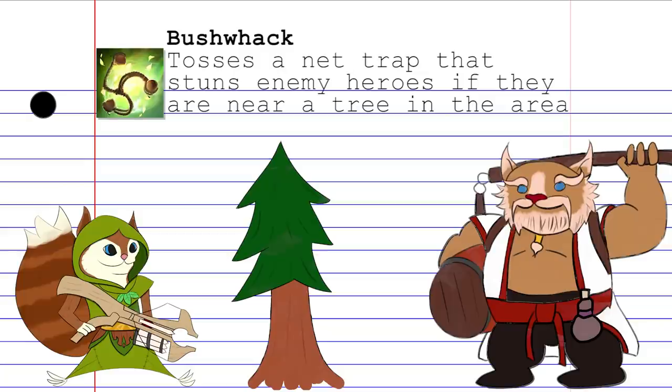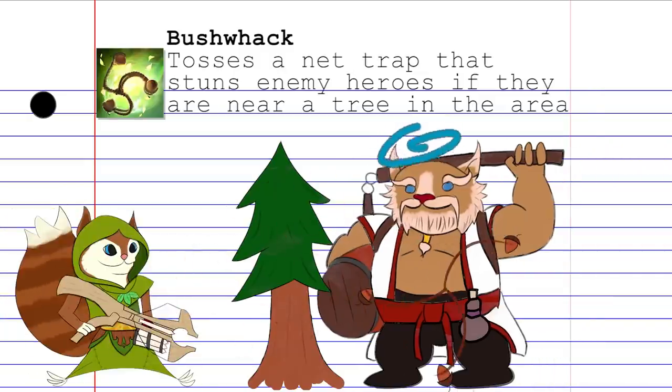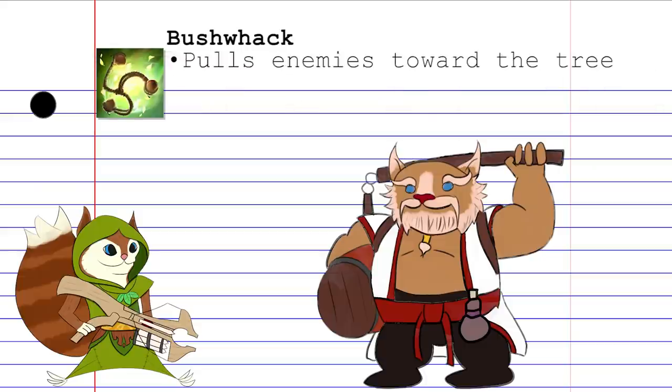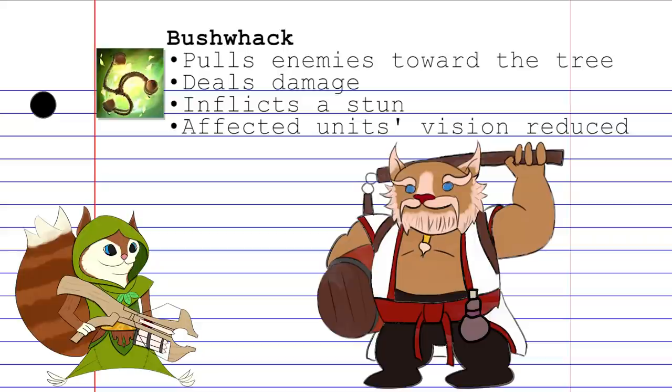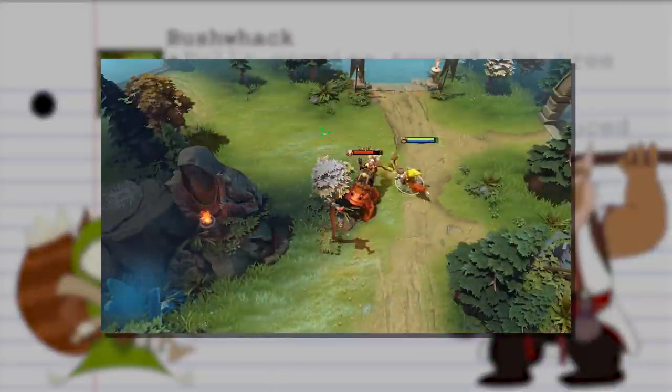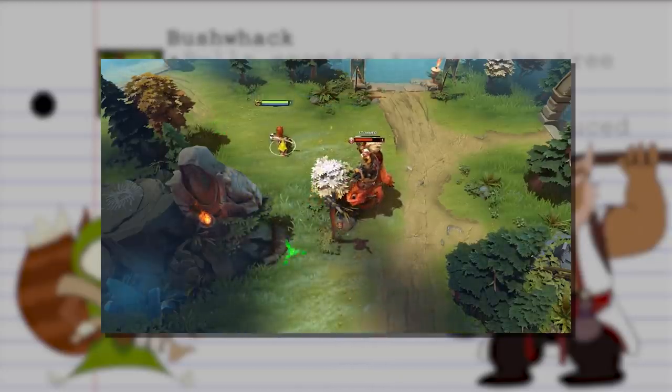Bushwhack allows Hoodwink to throw a net trap to a target area. If the AoE hits an enemy hero as well as a tree, the foe will be pulled towards the tree, take damage, get stunned, and have their vision reduced to zero for the duration. If there isn't a tree nearby when you cast the spell, it won't do anything. On its own, Bushwhack is a pretty reliable stun that can pin down multiple targets that you can either fight or run away from.